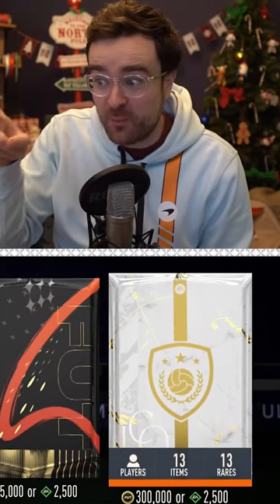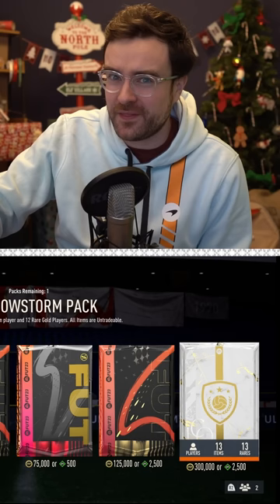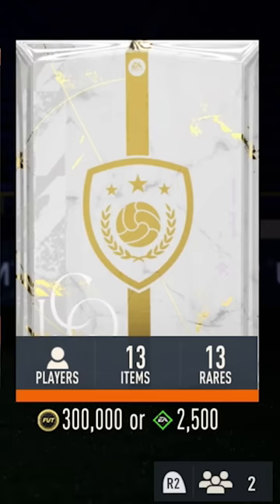This icon pack can now be bought with actual money, but is it worth it? EA have started doing something they've never done before in the previous decade of FUT: putting SBC-style packs into the store to be directly purchased with FIFA coins or your money via FIFA points.